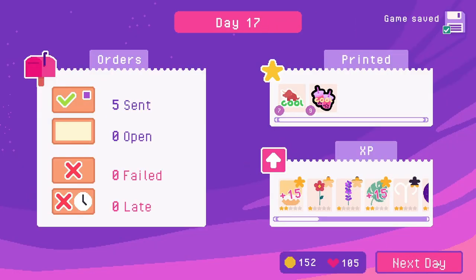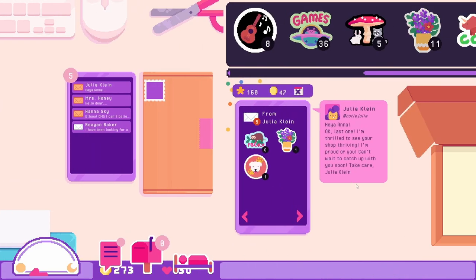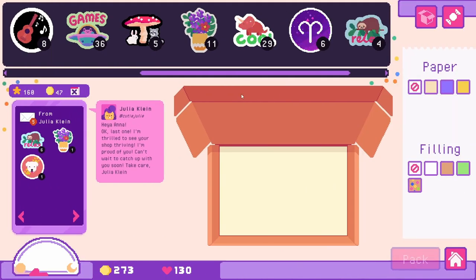Oh gosh, five messages — let's get packing. Our friend Julia is back: 'Hey Anna, last one — I'm thrilled to see your shop thriving. I'm proud of you. Can't wait to catch up with you soon. Take care, Julia.' Thank you! Let's get her some relaxed stickers.